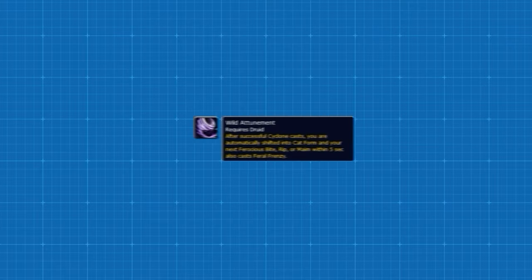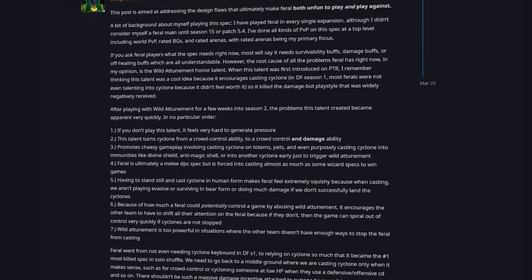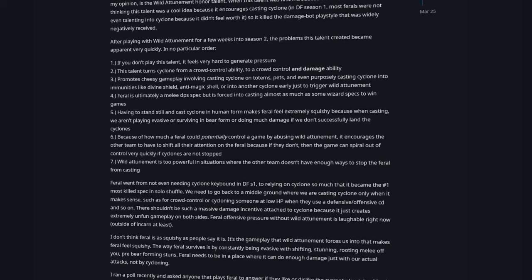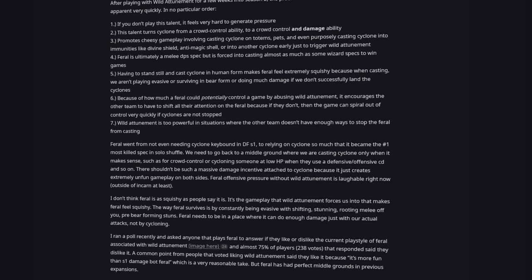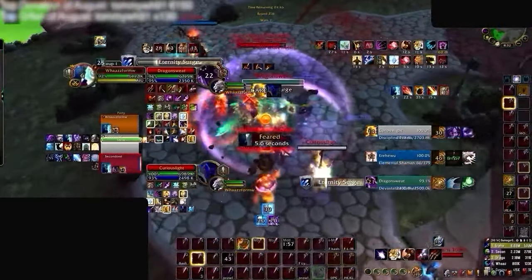In Dragonflight, the Wild Attunement PvP talent forced you to spam Cyclones in order to create some massive pressure from Feral Frenzy, which put a sour taste in players' mouths when this became their go-to in order to maximize their burst windows, especially with it being the number one reason why this spec had the highest death rate in Solo Shuffle. Thankfully, long gone are the days where this meant everything to your rotation.